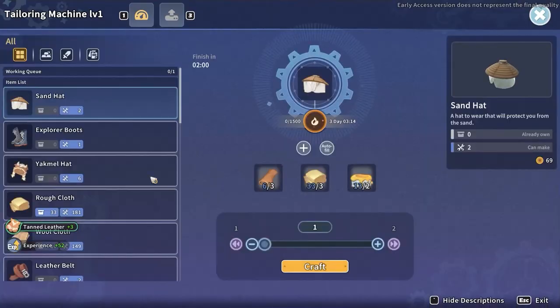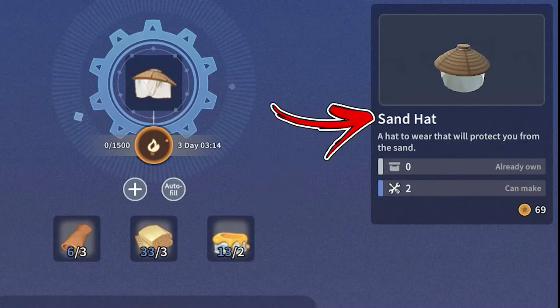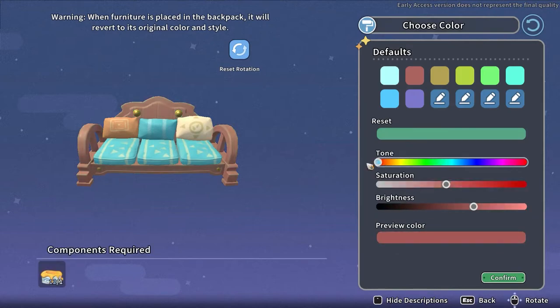Pigment is a refining material that is a core ingredient in crafting all the equipment. It is also required in order to change the color of your furniture.